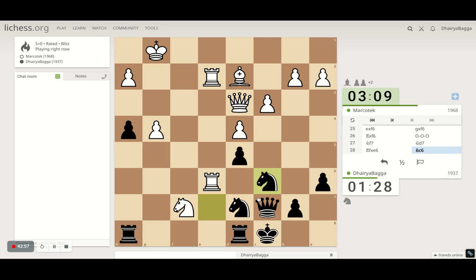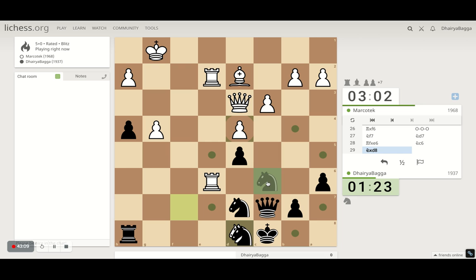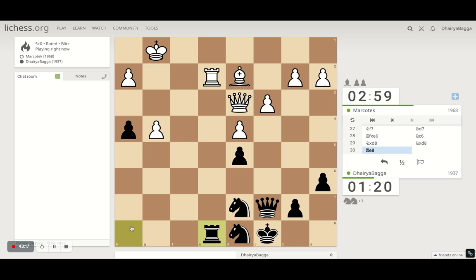Troubles everywhere. Let's go here — not many options. He takes on the rook, I take back. The knight — okay he takes this one. I can also take with the knight. He wants to exchange stuff — and why not when you're ahead? It's good tactics by the opponent. I appreciate that. Not that I'm here to appreciate stuff, but yeah — let's move.